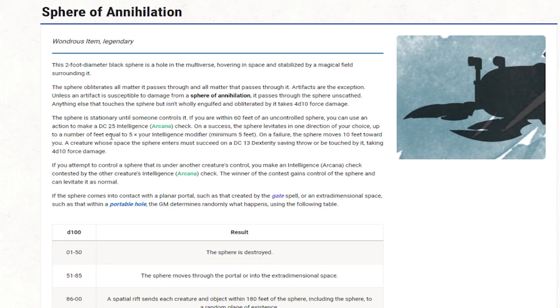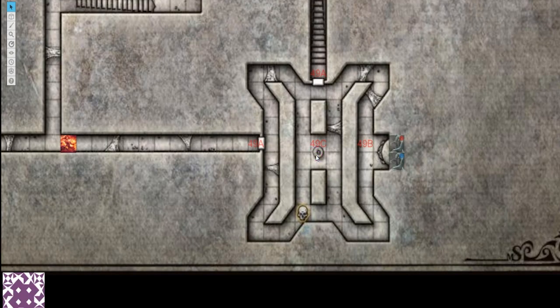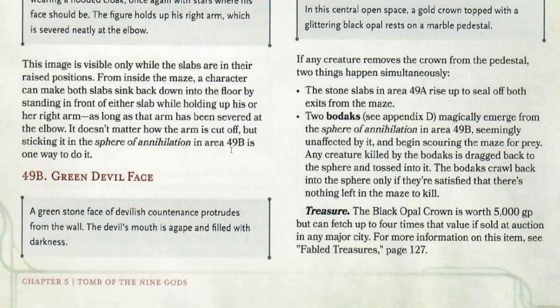The Sphere of Annihilation can't be moved, and it obliterates all matter it passes through and all matter that passes through it. Artifacts are the exception — so if your characters chuck the crown into the Sphere of Annihilation, it'll just sit there and won't get destroyed. However, it'll be very interesting to see how someone might retrieve it. Two Bodaks magically emerge from the Sphere of Annihilation, seemingly unaffected by it, and they start scouring the maze for prey.